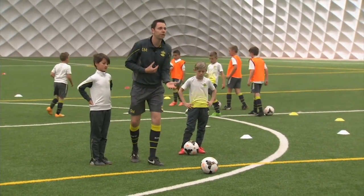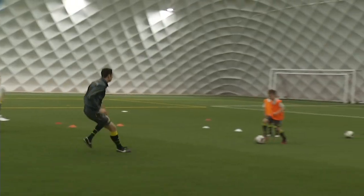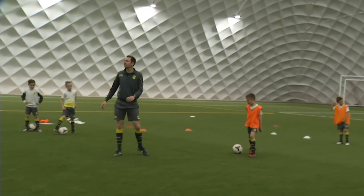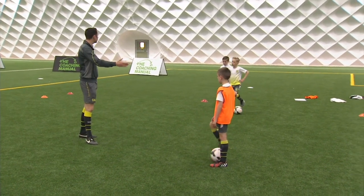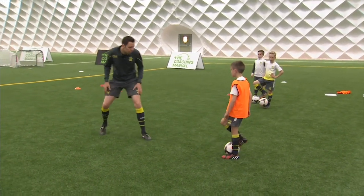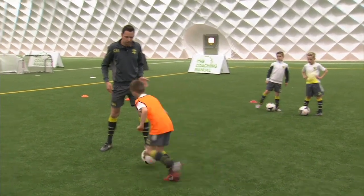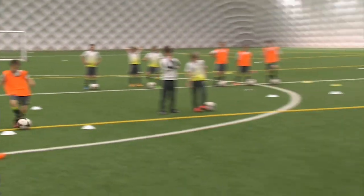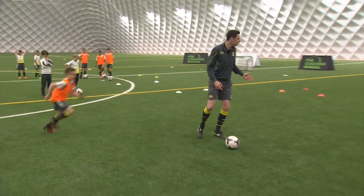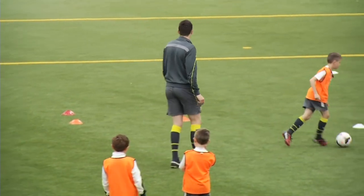I'm going to play out to Louis — what am I then going to do? I'm going to go and defend. Ready Louis? I'm playing the ball out to Louis straight away. I'm now defending. What did I do there? Sprint to him — I put pressure on him straight away. I'm looking at what I'm doing. If he beats me — go on Louis, try and beat me. Good lad. What's he trying to do? Go through that gate. If I win it, I'm dribbling to those gates.